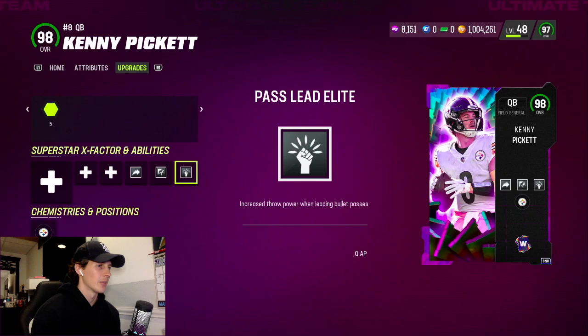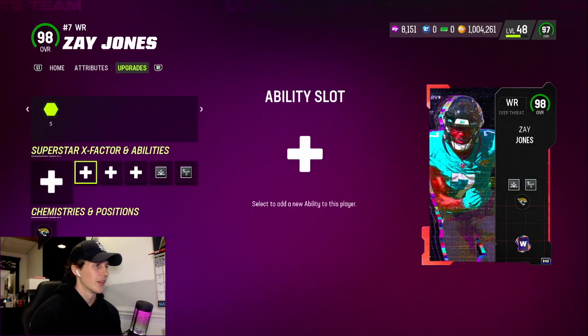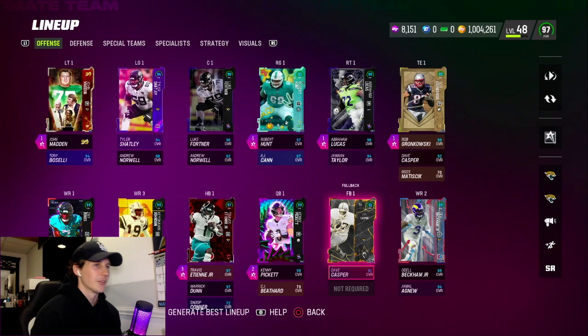Abilities: Pass Lead Elite, Fearless, and Gunslinger — 1 AP, 1 AP, 0 AP — so Kenny is going to play a little rough compared to other QBs. Zay Jones abilities got Deep Out Elite for zero and Route Tech for one. As a Jags fan I had to pick up Zay Jones. Gonna hop into a matchup real quick to see what this man can do.